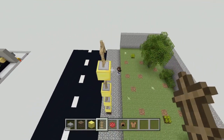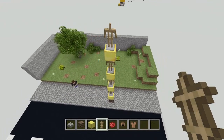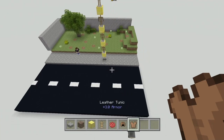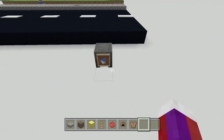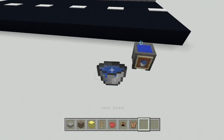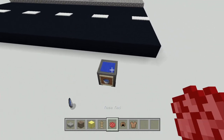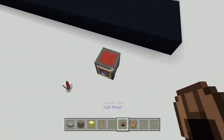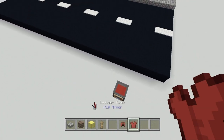Now once you've got that, go ahead and take a leather cap and a leather tunic. You're going to need a cauldron and a bucket of water — place the water in there. Grab some rose red dye, place it in there, and now dunk your leather cap and your leather tunic in there.